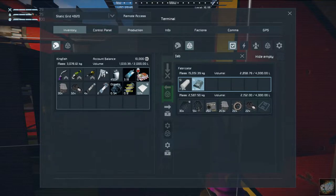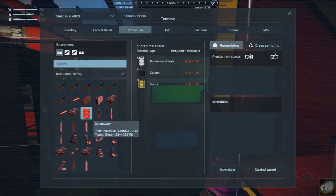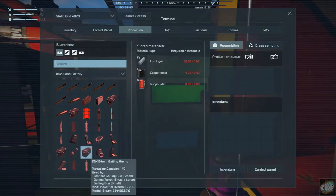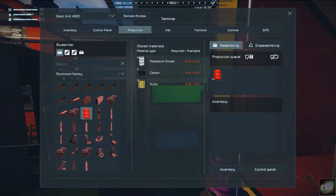This should give us the ability — make sure we're connected in like we're supposed to be. Let's go fabricator in inventory. Yeah, it's connected in, all right, perfect. Now let's go to production. I have all of these things that I can produce: light turret ammo, the Gatling ammo which is what I need. That needs gunpowder, copper ingot, and iron. And for potassium nitrate — where do I get that from?